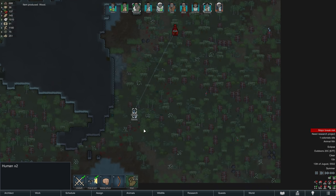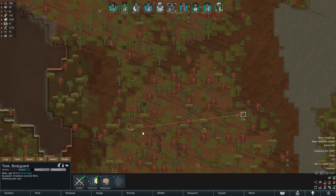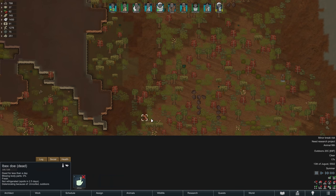To keep our colonists fed we are now also hunting another mega sloth as well as a few ibex. The eclipse has now also ended, so our shots should be a bit more accurate, and with that we are already nearing the end of this first day.